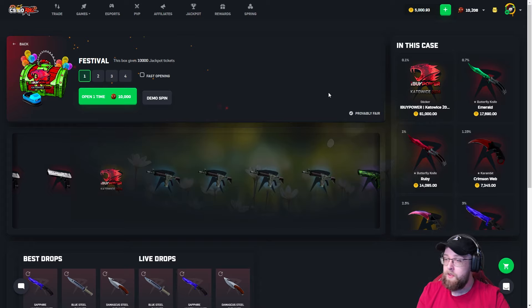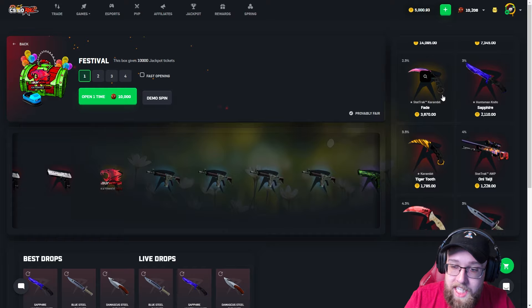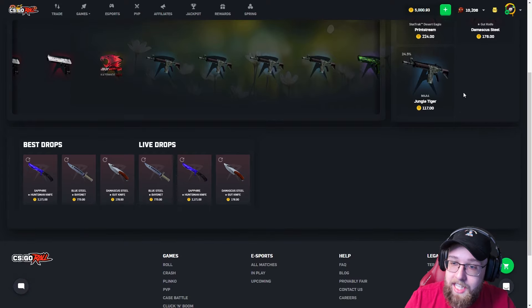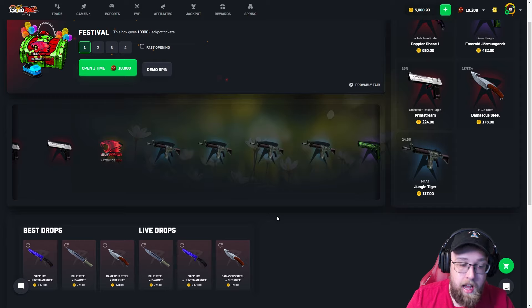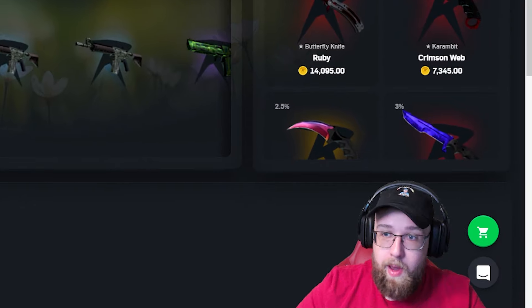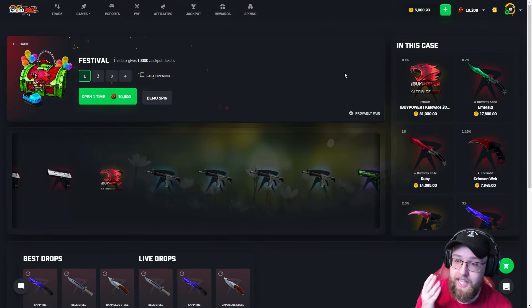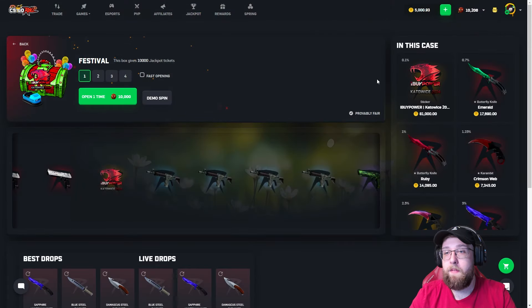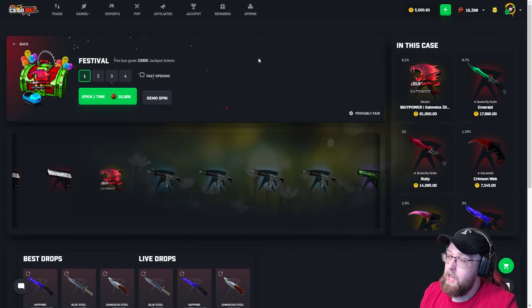We are opening the max case — the top case. There is a potential to pull 81,000 coins on this case, but there's also a potential to pull 117,000 if you look at the best drops. No one has pulled 117 — we're probably going to be the first. But we have a one percent chance to pull 14,000, 17,000, or 81,000.